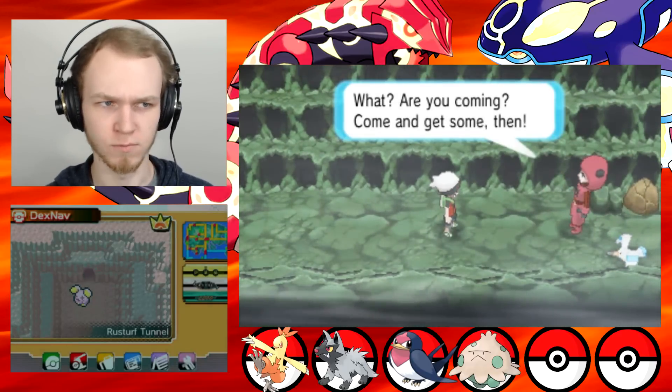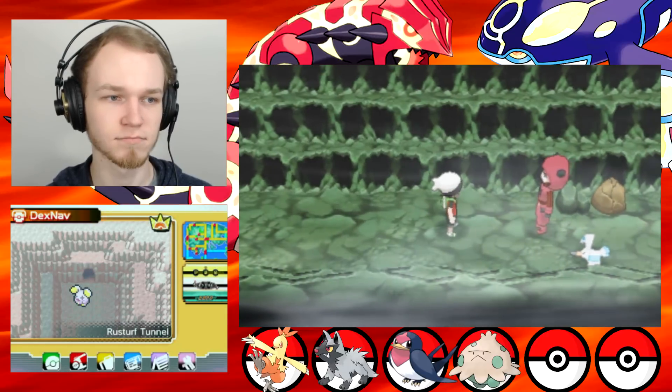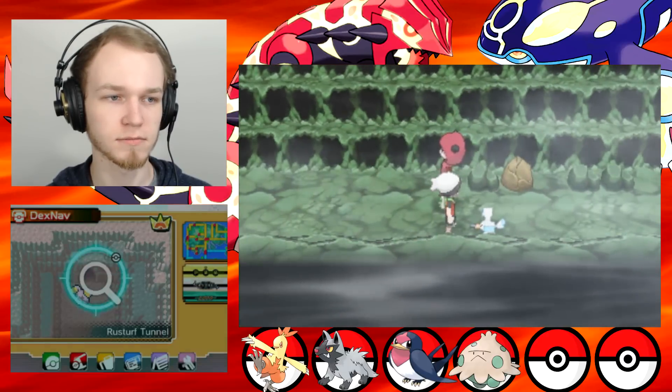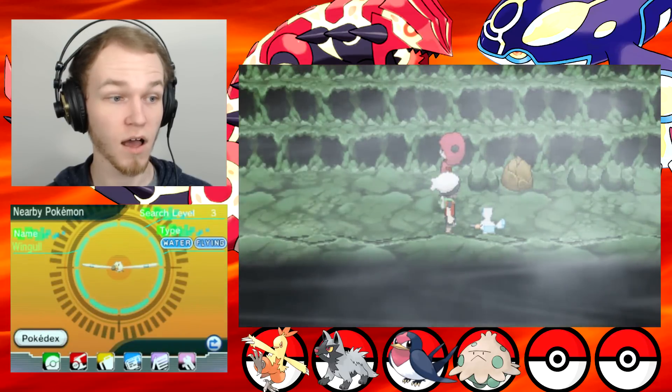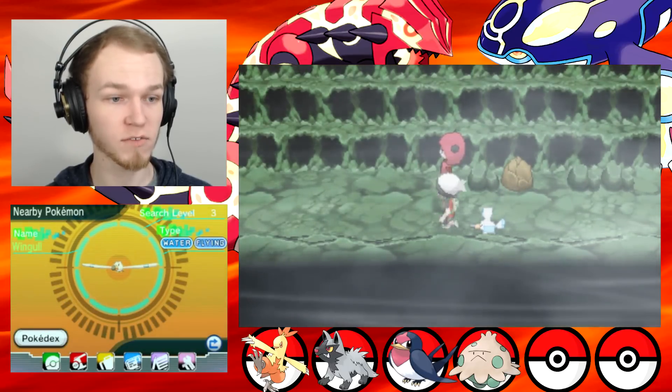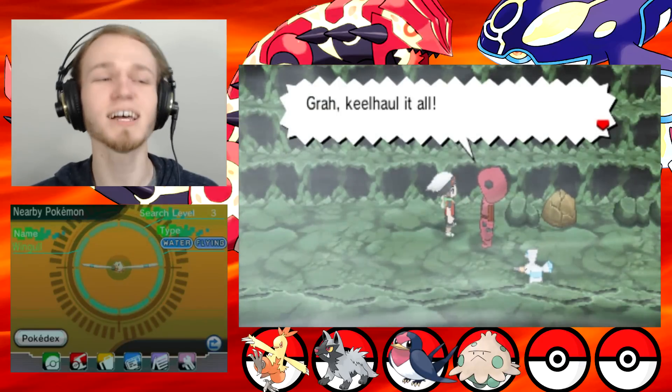A Team Magma grunt appears. 'Come and get some, then!' It's a Poochyena. 'Kill all and all! What does that mean? This hostage Pokemon turned out to be worthless! And to think I made a getaway into this tunnel to nowhere! And you — now you're here to battle me.' Really? Yep, it's us — not Mario. You are challenged by Team Magma Grunt.